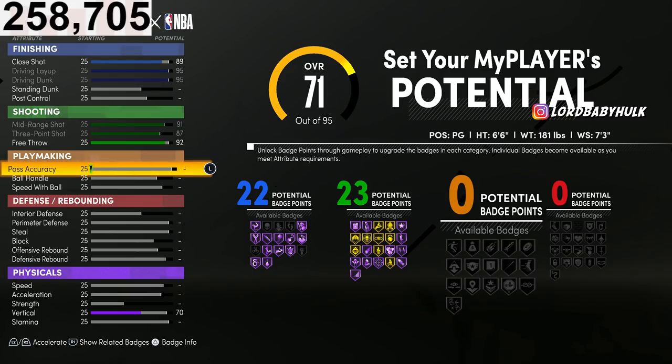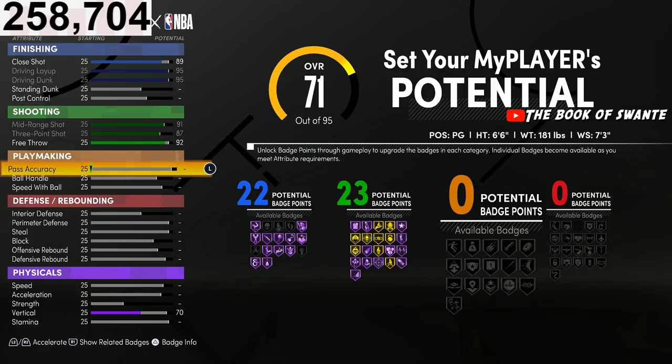You'll be fine. You're only one or two steps behind from someone with max speed with ball, but your overall speed will make up for it. When you catch the ball on the break or get a steal and go drive, you've got 22 finishing badges. The hardest builds every year to rip have always been builds with less playmaking and less ball handle — people with the highest ball handle get ripped easier.